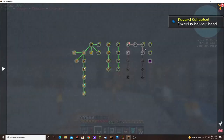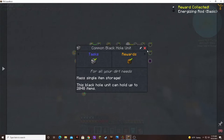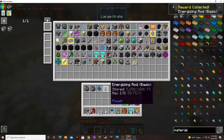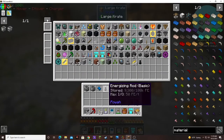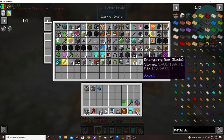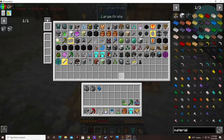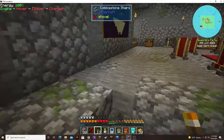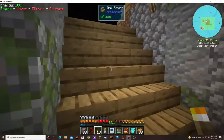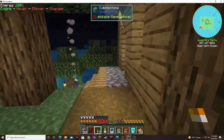Ooh, an imperium hammerhead and the energizing rod basic. It was just a little buggy - that's whack. Now the rain is gone, it's night time.